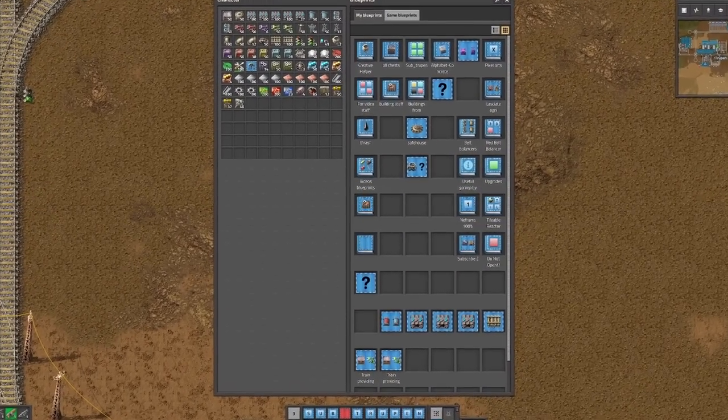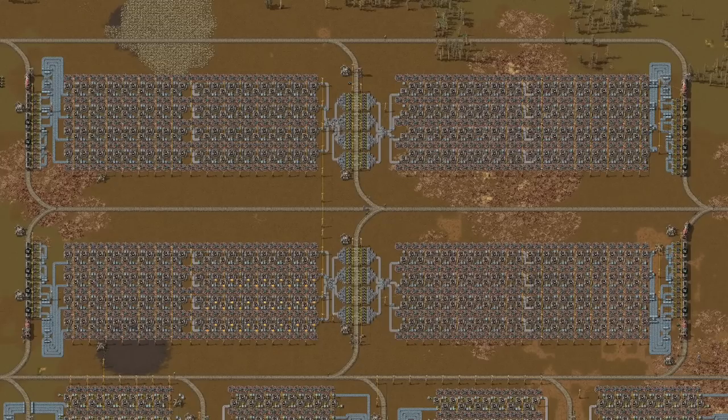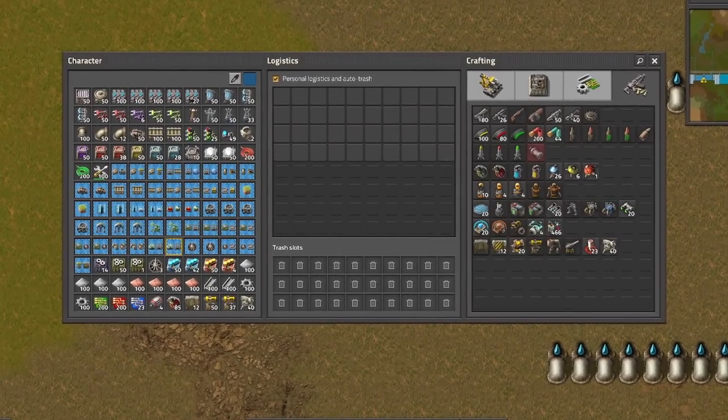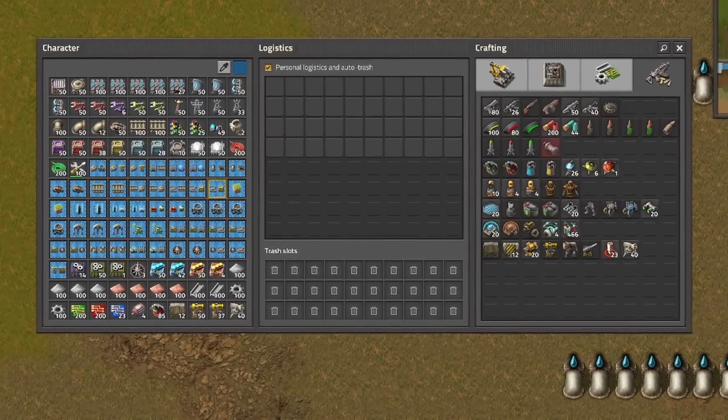Did you know that in Factorio you should prepare a blueprints library? Late game in Factorio is great because you can build huge constructions with ease. However, having tons of blueprints in your inventory is not the smartest idea.